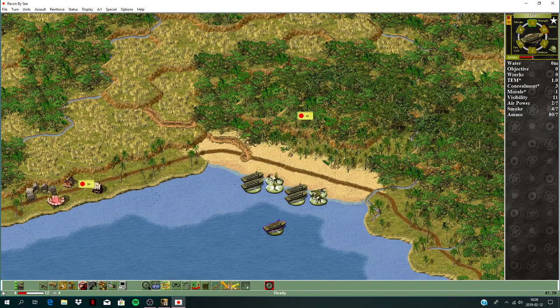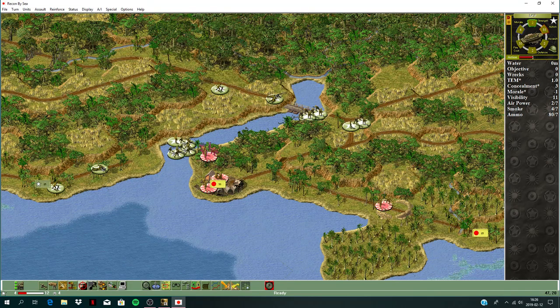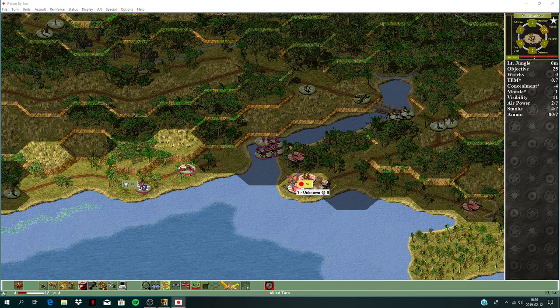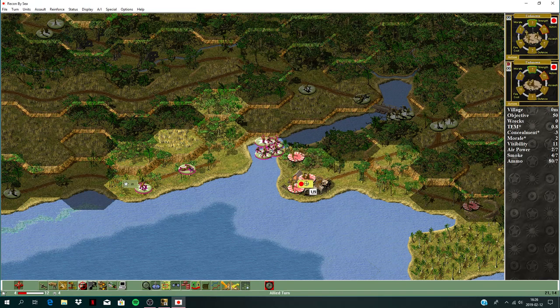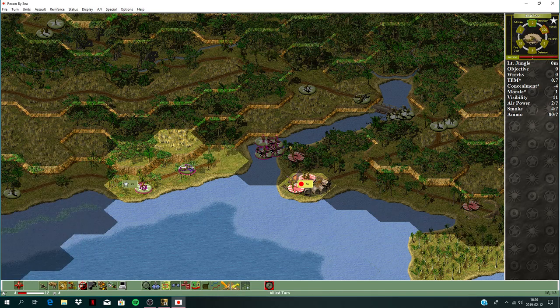Some heavy casualties — unfortunate. These guys are not disrupted; let's see if we can get them disrupted. This mortar team can fire direct. The rifle too — I'll get them disrupted. We got some disruption there — good. Fire with the machine gun.